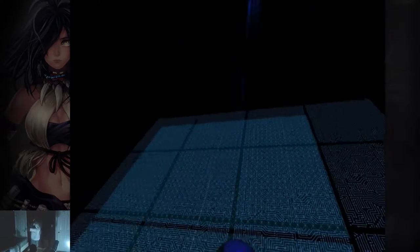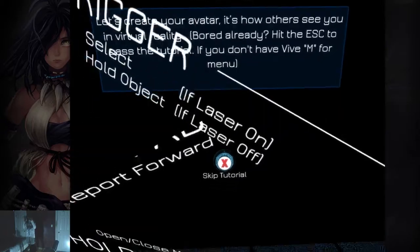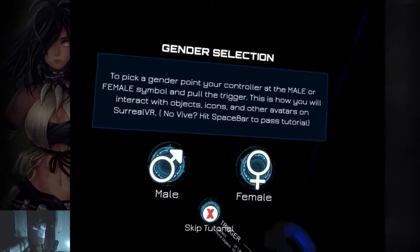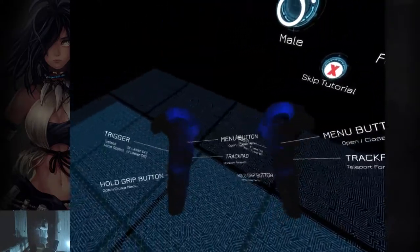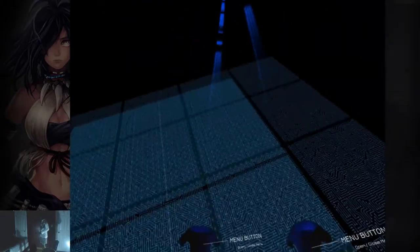Welcome to Surreal VR. Let's create your avatar — it's how others see you in virtual reality. To pick a gender, point your controller at the male or female symbol and pull the trigger. This is how you will interact with objects, icons, and other avatars on Surreal VR.